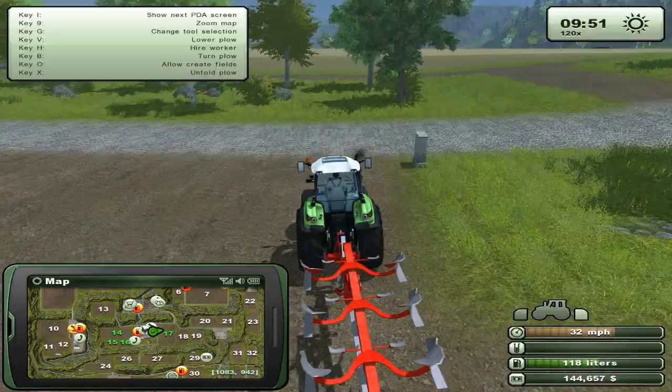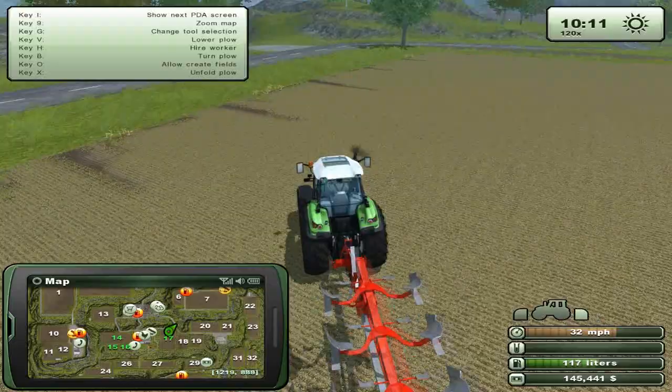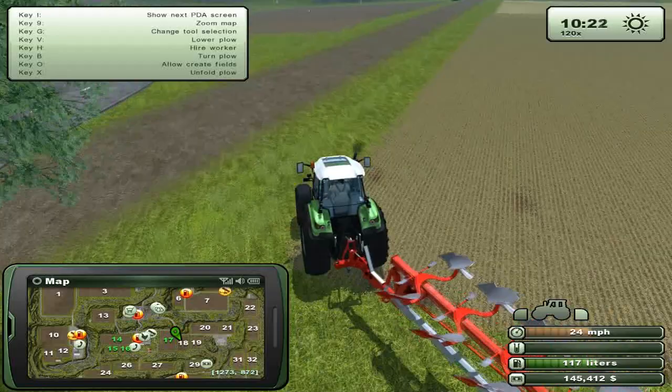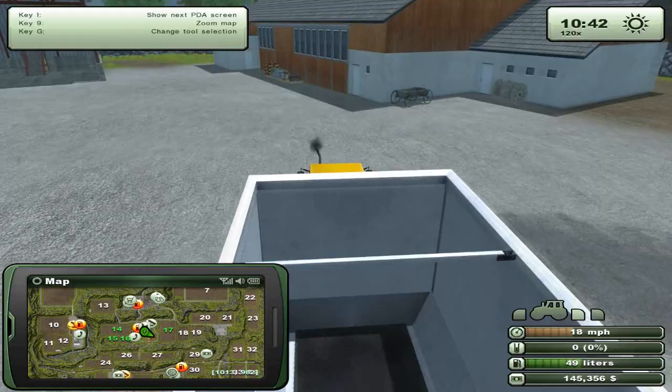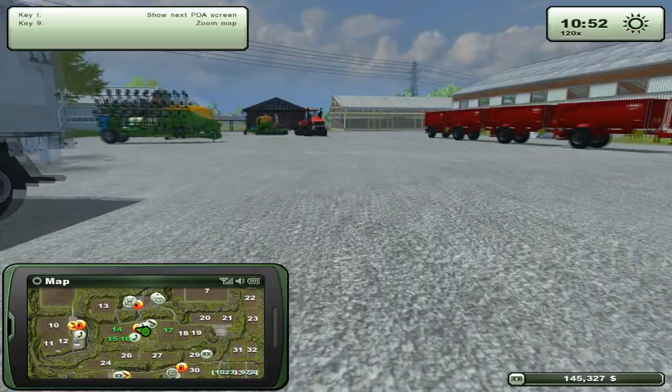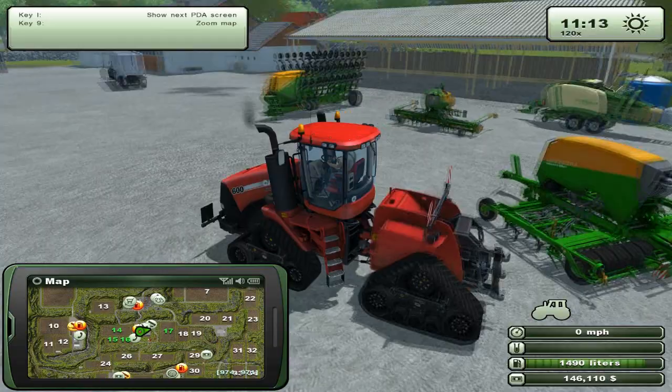That'll be one ginormous field, which would be really good for us because once we get potatoes and all that other stuff sown there, we'll be making ridiculous amounts of money. Unfortunately, you can only plow or create fields manually — although you can still plow existing fields using the AI. I need to move this guy out of the way as well. The quad track's going to use this plow, which is pretty much made for the quad track because of just how large it is.